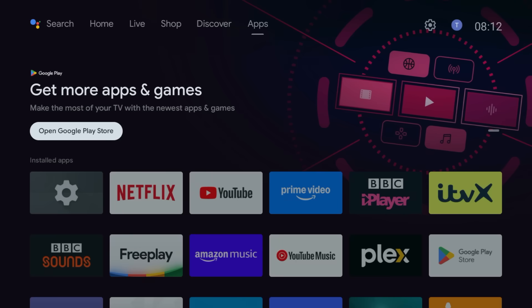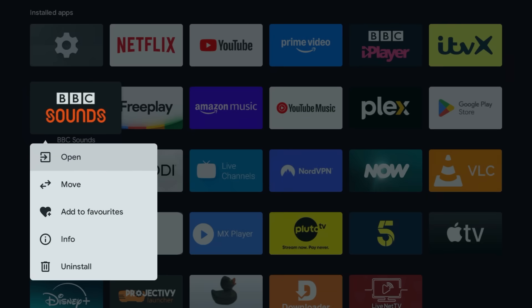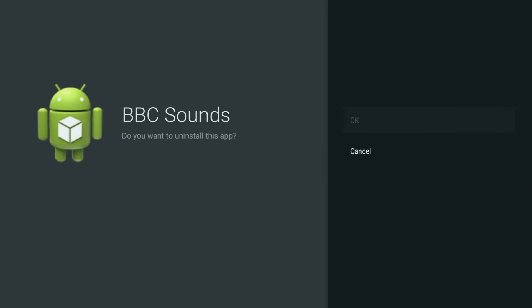It's time for a bit of spring cleaning. From your home screen, go to your app list and get rid of anything you haven't touched in months. Your Shield will thank you, and so will your sanity.